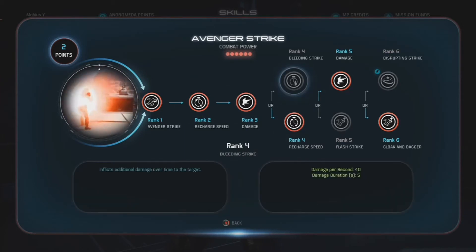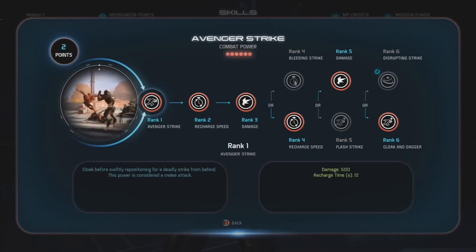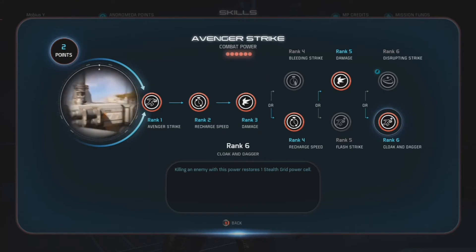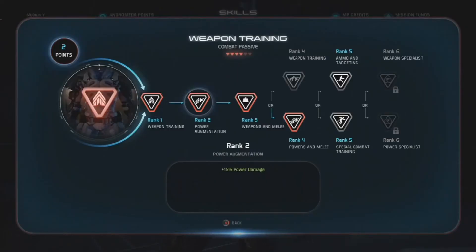Avenger Strike — this is what this entire build is centered on. At rank four I took recharge speed to reduce the recharge by 30%, bringing it down to nine seconds, which is still kind of slow but better than the base 12 seconds. Rank five I went with the extra damage for a total of 825 base damage on Avenger Strike, which will be amplified with melee damage bonuses, equipment, boosters, and the damage bonus from stealth grid. Lastly, at rank six I like the cloak and dagger upgrade: killing an enemy with this power restores one stealth grid power cell, which really lowers your reliance on visiting ammo boxes to refill power cells. It's a good way to help you escape from a bad situation.